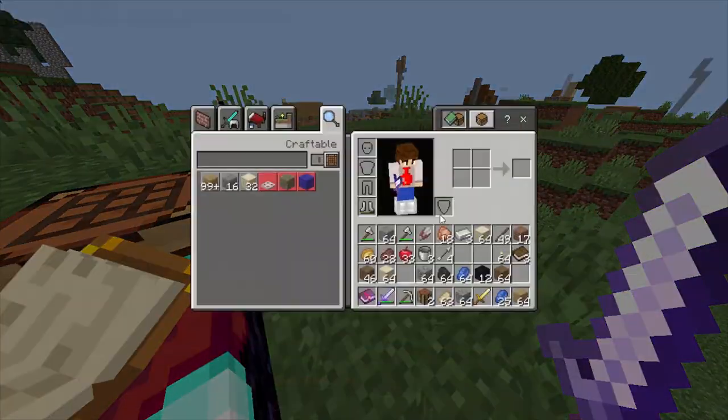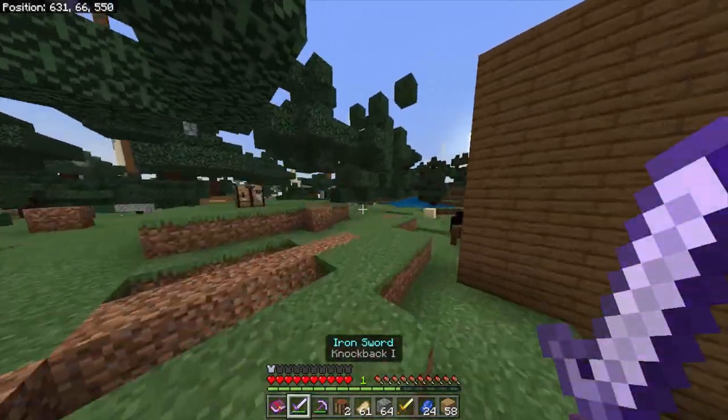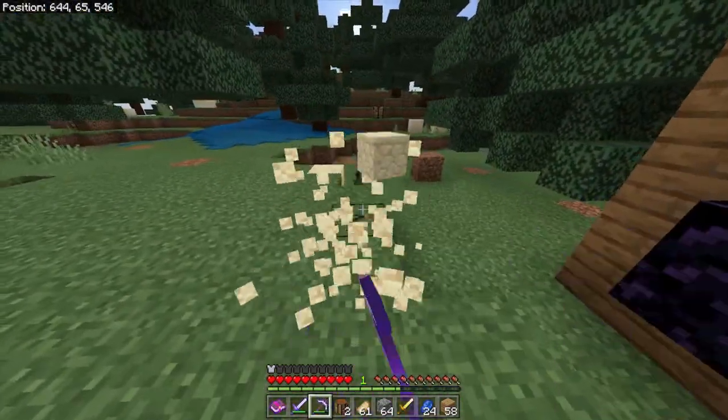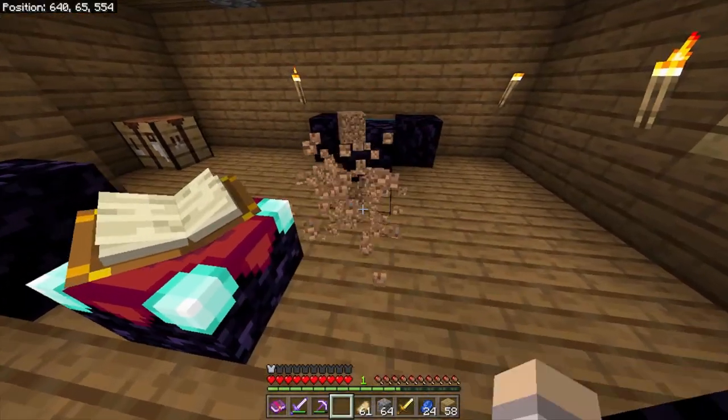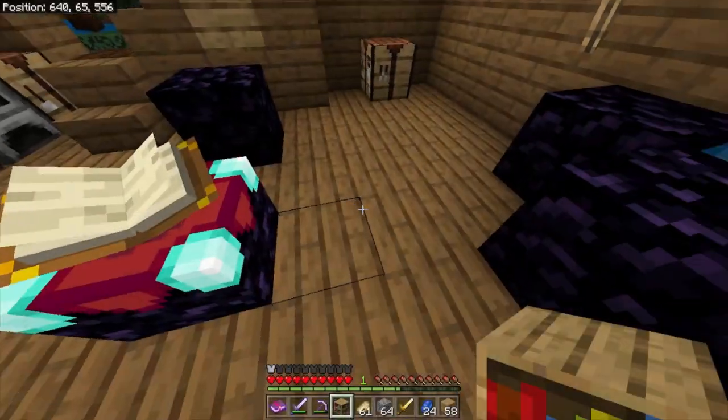And it got knockback. They're back, but they are a little glitchy. Earlier, when I enchanted my sword with knockback, it gave me sharpness instead. And just now, when I enchanted my sword with sharpness, it gave me knockback. However, I've also enchanted a pickaxe with efficiency, and it just gave me efficiency. So it might just be those two enchantments that are switched.